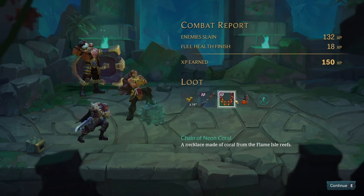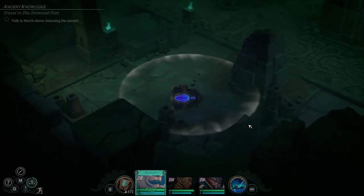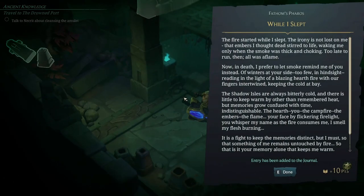Level 10 drop — what is this? He's a level 25. Let's find that portal. Then we get a lore entry: 'The fire started while I slept. The irony is not lost on me that embers I thought dead stirred to life, waking me only when the smoke was thick and choking. Too late to run. Then all was aflame. Now in death I prefer to let smoke remind me of you instead — of winters at your side. Too few, in hindsight. Reading in the light of a blazing hearth, fire with our fingers intertwined, keeping the cold at bay.'